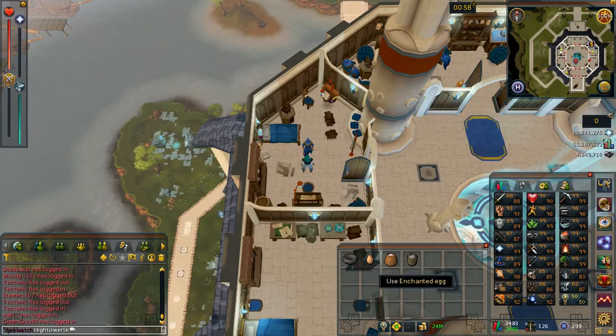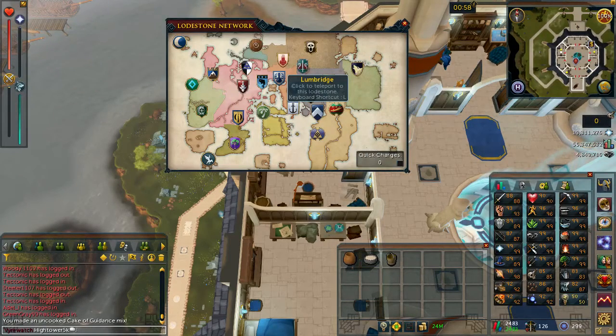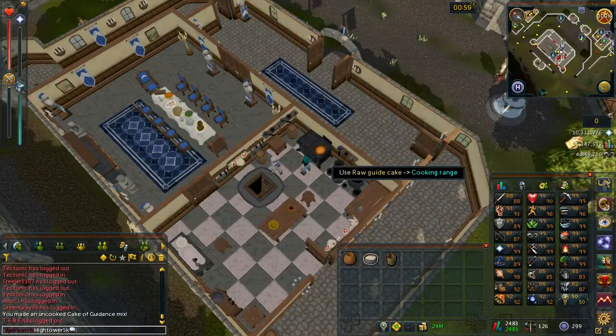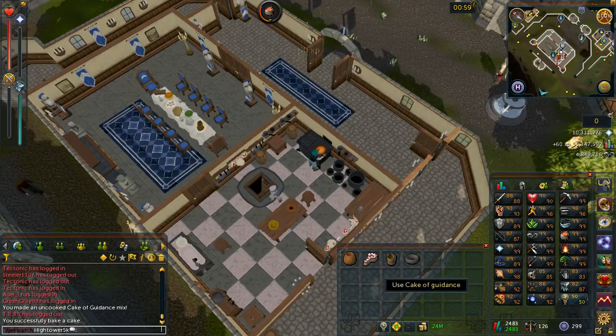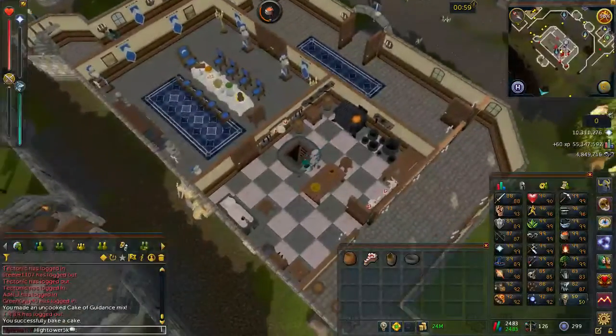Once you've done that, it's going to take your pot of flour and then give you everything back. Use one of the ingredients on the cake tin, which should give you a raw guide cake. Teleport back to Lumbridge, enter the Lumbridge Castle Kitchen, and use the raw cake on the cooking range. This should give you a cake of guidance. Then re-enter into the dining room.